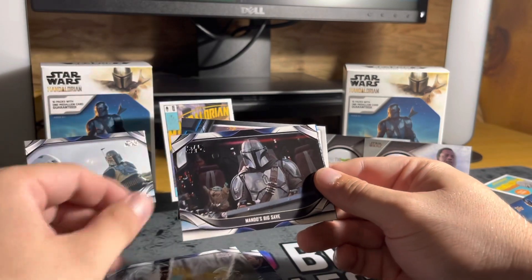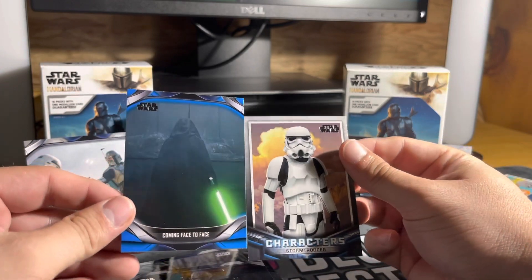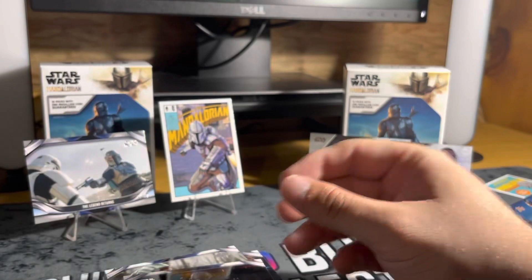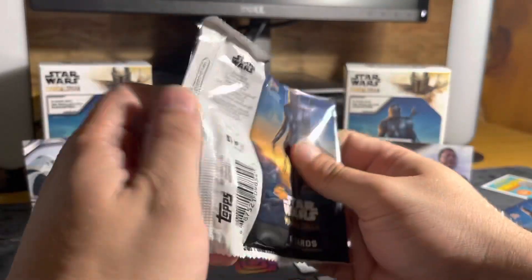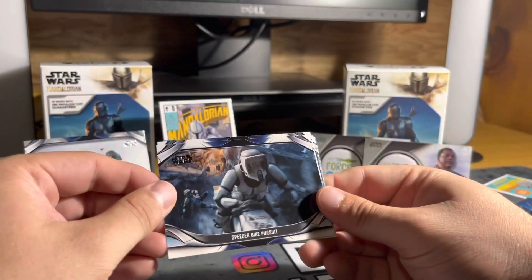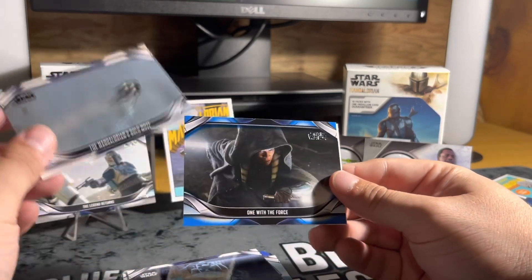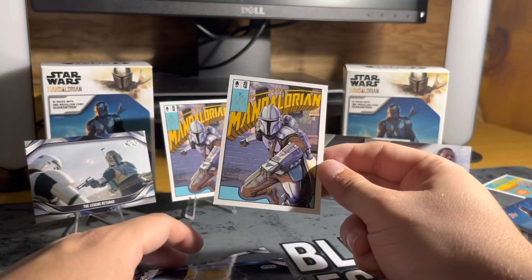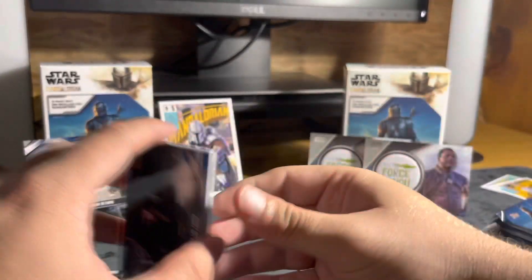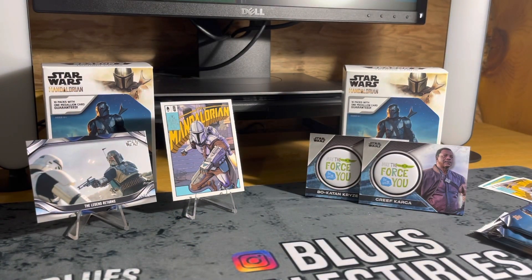Trials in the Force. Mando's Big Save - nice, check that out. Coming Face to Face - a blue parallel. And a Stormtrooper character card. About four or five more packs - let's see if we can get some more low-numbered stuff. Speeder Bike Pursuit. Keeping Her Word. Attack from Above. The Mandalorian's Bold Move. One with the Force. And another Mandalorian comic book art card - that's awesome, got another one. I'll check both of these and send the better condition one in for grading.